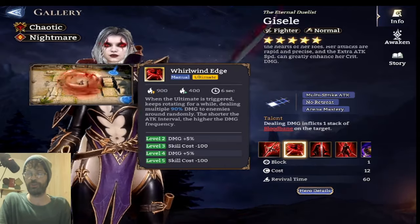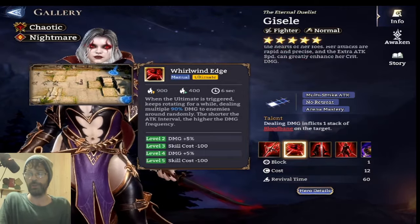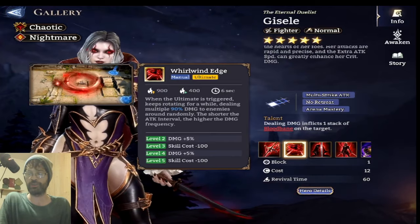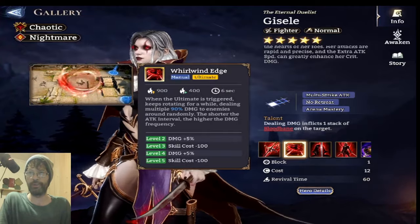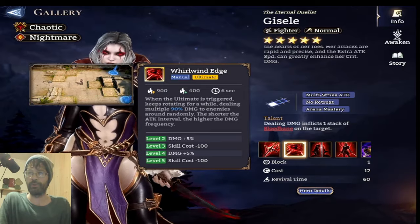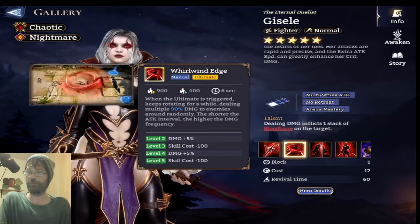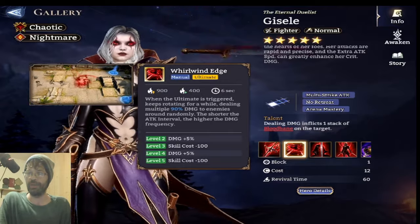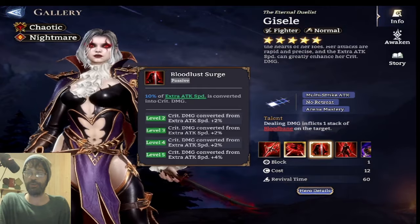What I'm confused about — and please let me know in the comments if you understand what this actually means — is how to read this: 'the shorter the attack interval, the higher the damage frequency.' When I think of shortening the attack interval, you're attacking more often, but how does that increase the damage frequency? I don't know if this is worded weird or if this is a new mechanic I'm not aware of.